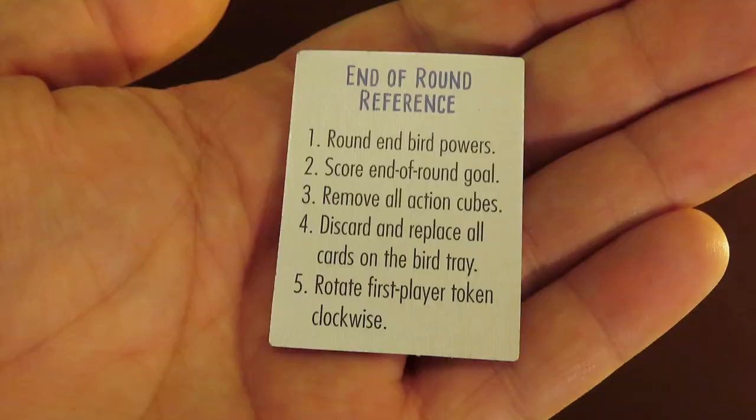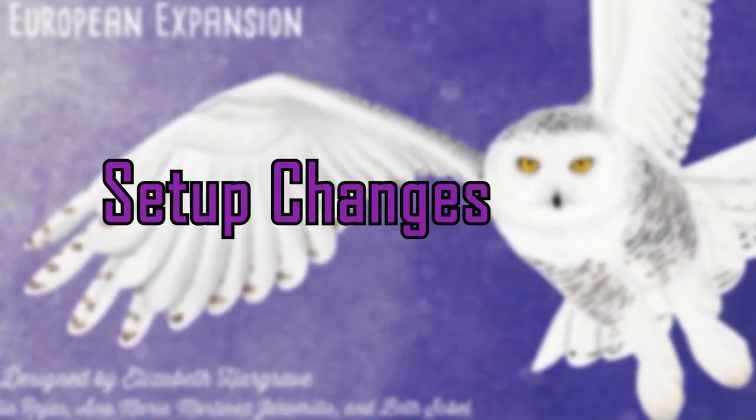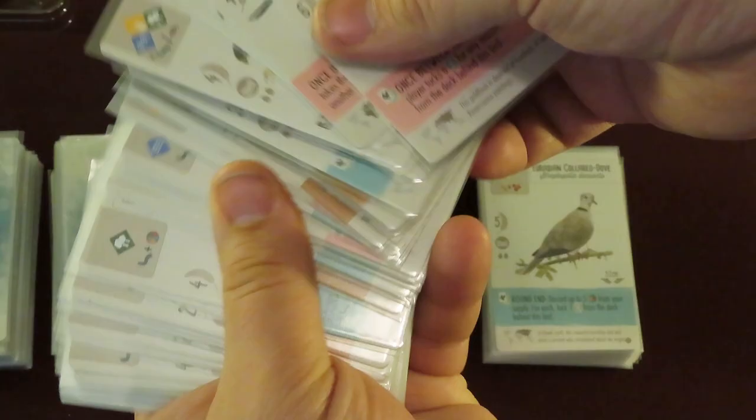Now it's that much easier to keep track of solo plays. There's an end of round reference tile included, a new custom storage tray, and of course the expansion rulebook.